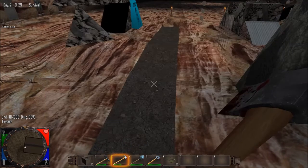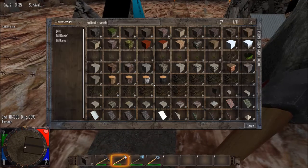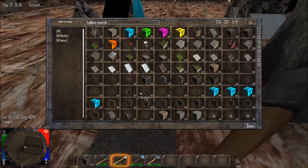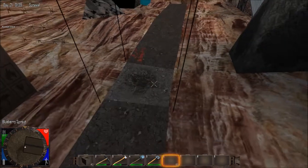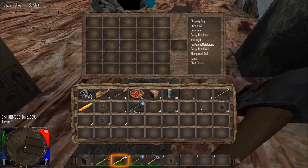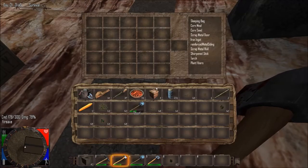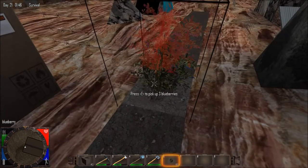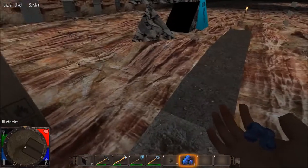Blueberry Sprout — or Sprout probably, right? That's potato. Here — five — Blueberry Sprout. Break it, get nothing. I'm sure it's going to be the same for all of them. Blueberry Young — break it. The actual Blueberry Bush — break it and get... oh, you get the blueberry! You get one blueberry instead of more. Good to know.